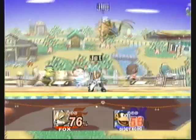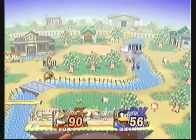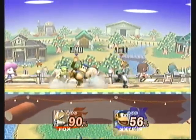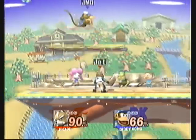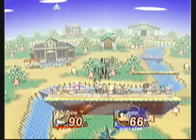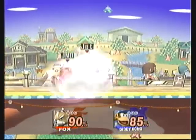Going for the grab again — I always pretty much do the down grab. I believe you can chain grab with one of his throws. It's a chain grab with one of his throws. I don't think it's the down throw — I think that's with Falco instead.